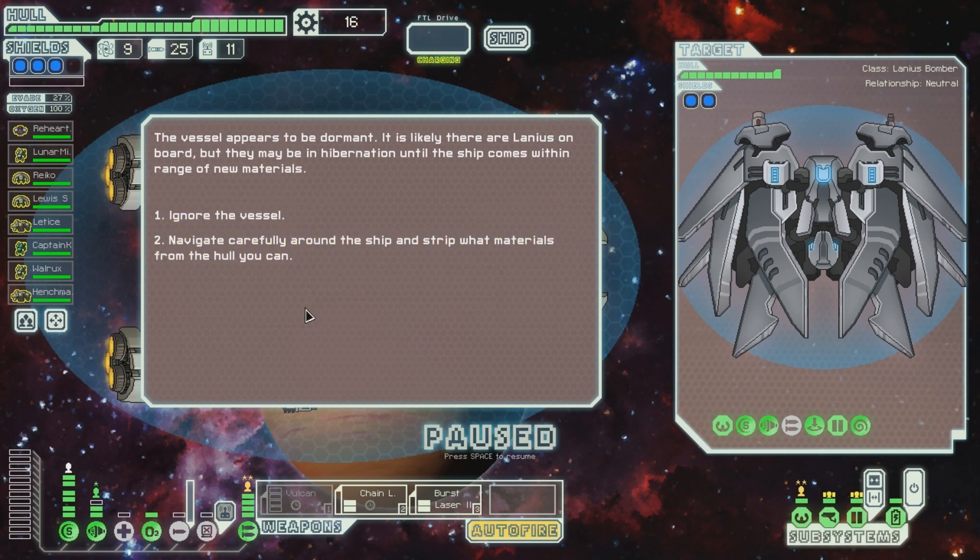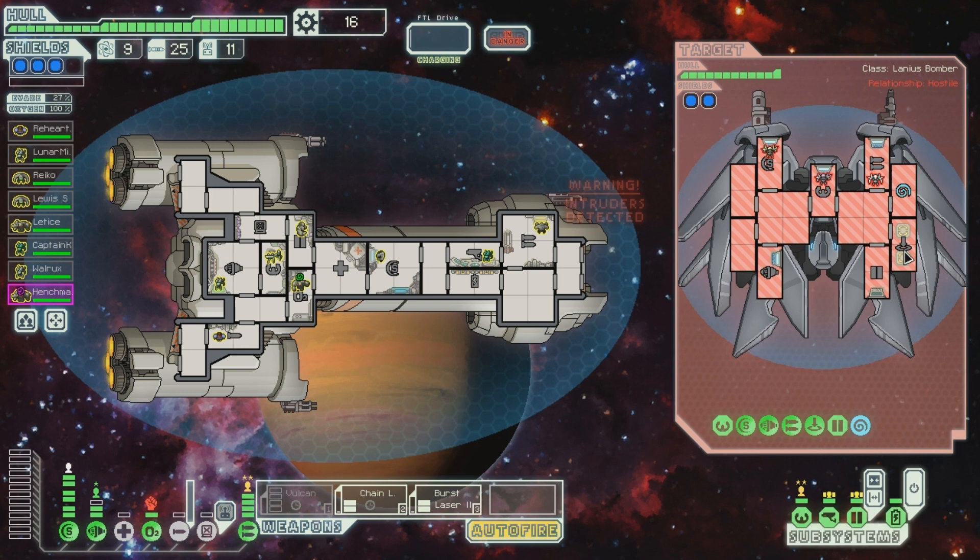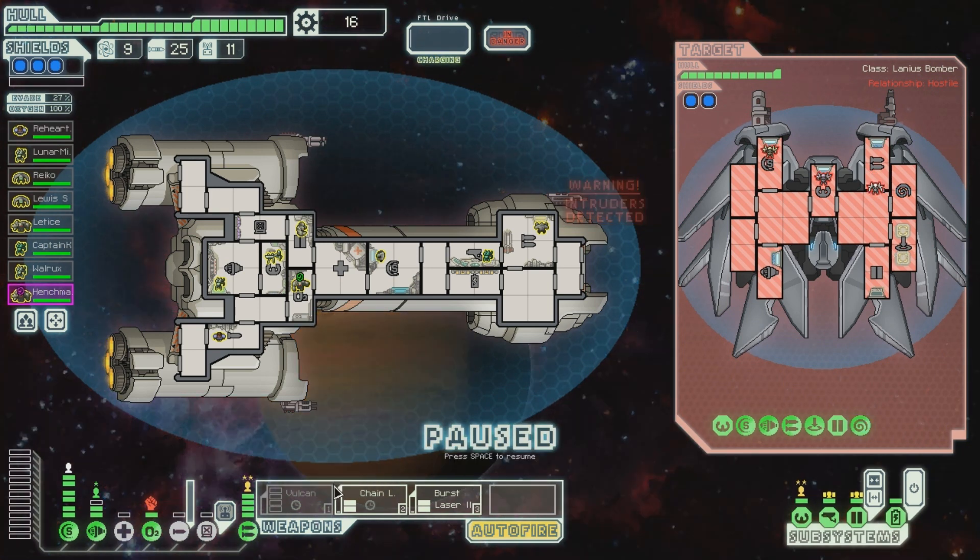The vessel appears to be dormant. It is likely there are Lanius on board, but they may be in hibernation until the ship comes within range of new materials. Navigate carefully around the ship and strip what materials from the hull you can. As you drift towards the vessel, your piloting skill is unable to match your intent. The Lanius ship powers up, hungry for raw materials. They have no oxygen there, but they have mind control and a teleporter. This is going to be interesting.